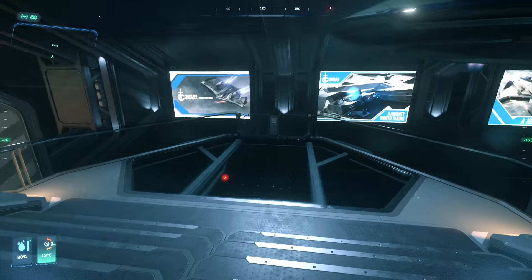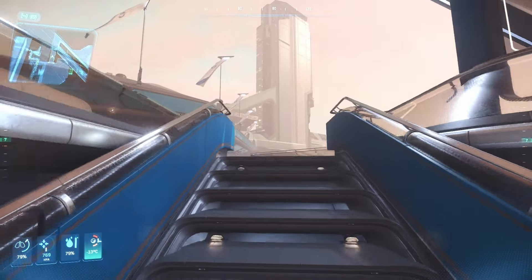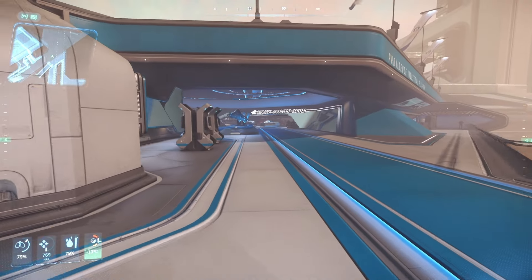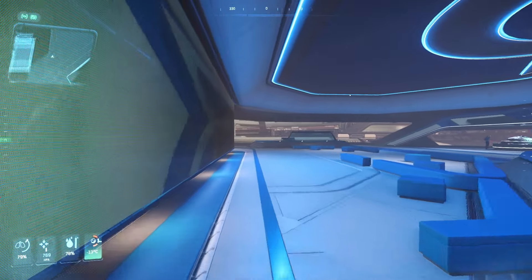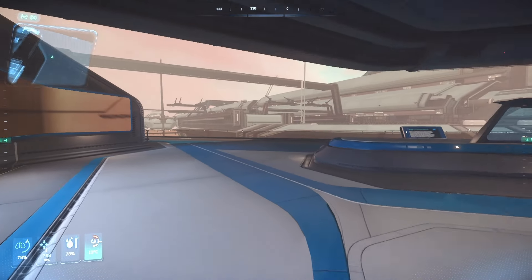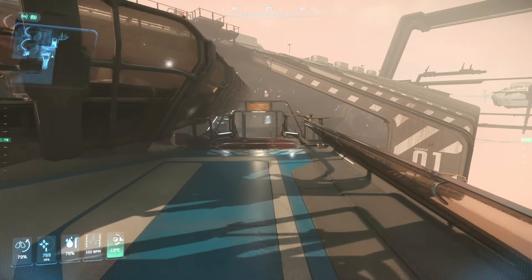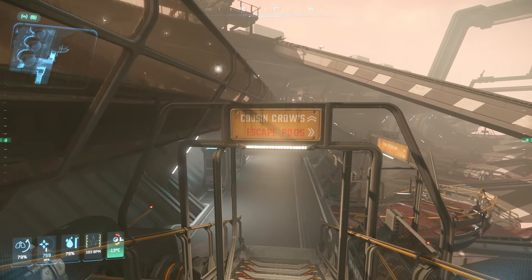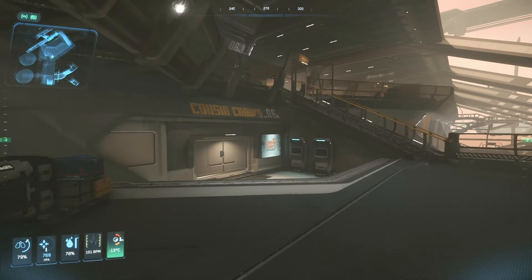Just wait for your shuttle here and get on it. Now we can quickly go up here and then look for Cousin Crows — not too difficult to find once you know where it is. Just follow this blue line here and eventually you'll see some stairs. Go down here and you'll even see some signage, though it's difficult to read sometimes. And here is Cousin Crows.